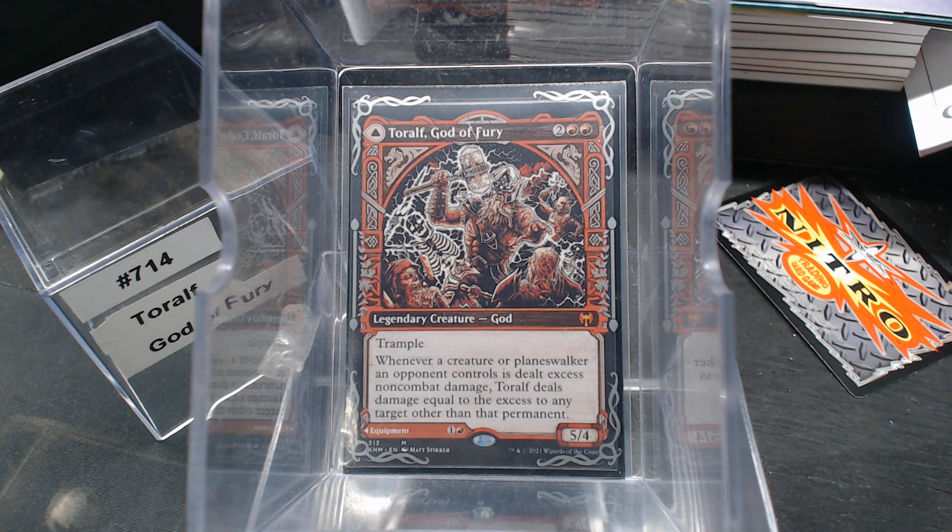This is a 4-mana 5/4 Trampler, which to be honest is not bad on its own. Whenever a creature or planeswalker an opponent controls is dealt excess non-combat damage, Toralf deals damage equal to that excess to any other target. That is beautiful.